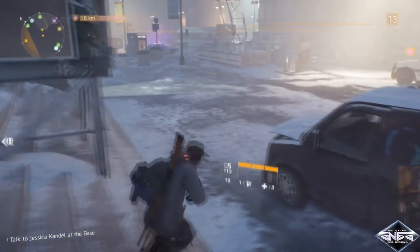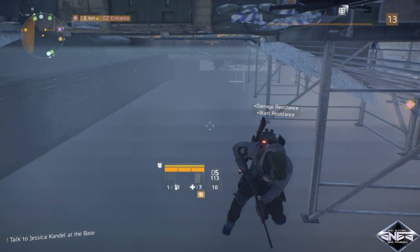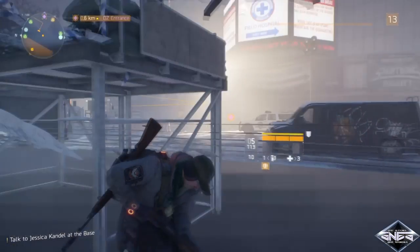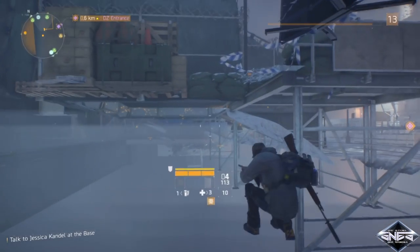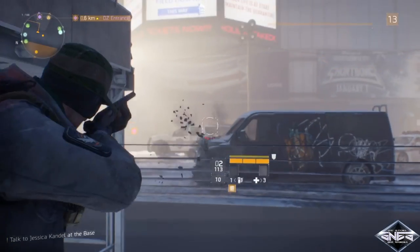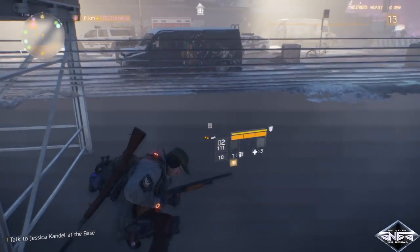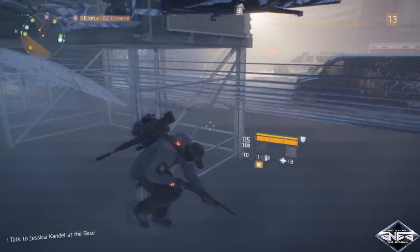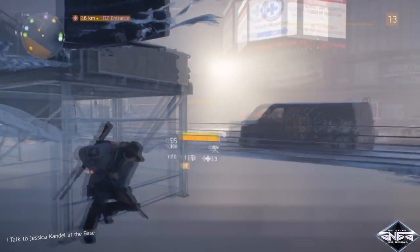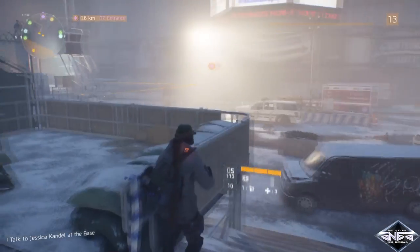Hey, what's up everybody, SNES here. In this video we're gonna show you a brand new super easy wall breach glitch. Let's get started. First, equip the mobile cover. Next, find a spot where the elevation drops — for instance, a set of stairs would be perfect, or jumping off a building.